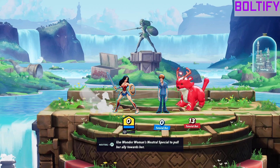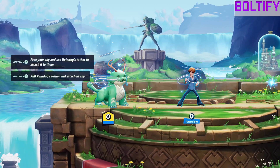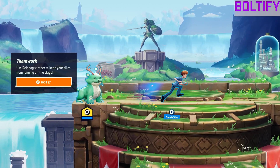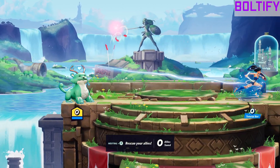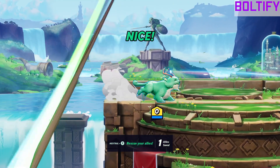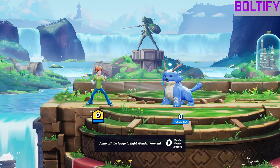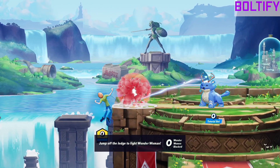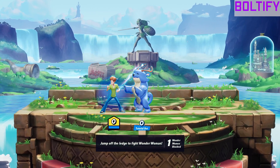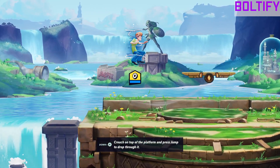Neutral and Y — it's supposed to pull an ally towards you. She's probably really good as a support. Oh yeah, that's really smart. Jump off the ledge to fight Wonder Woman — cool. You can drop down through some thin platforms, that's obvious.